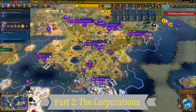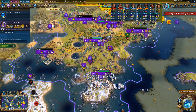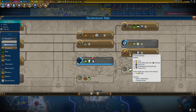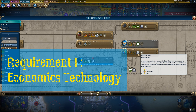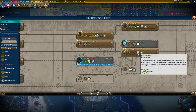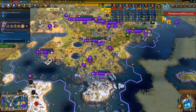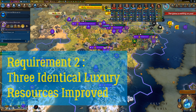The corporation. So what are the requirements to build a corporation? There are three. First, you must have researched Economics — which also unlocks the stock exchange for the commercial hub and Big Ben. The new addition is the corporation improvement, which generates plus 10 production, plus 4 food, and plus 3 gold. Note that the corporation replaces the industry when built, it does not add to it. Second, while industries need two resources of a kind, corporations require three.